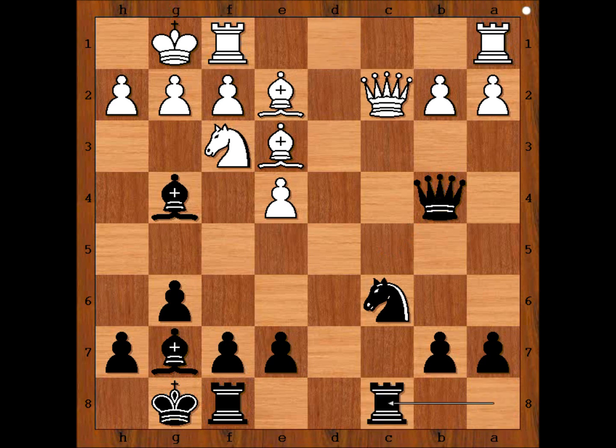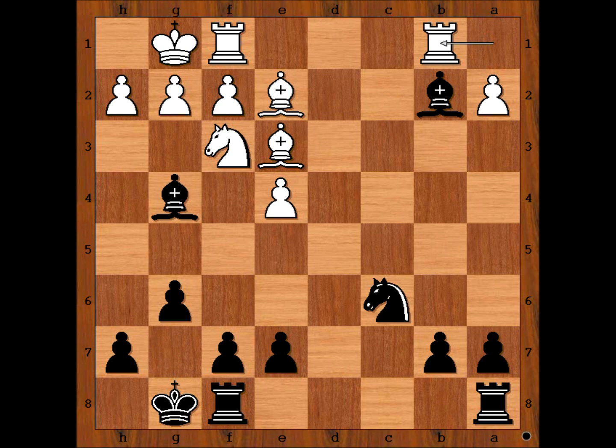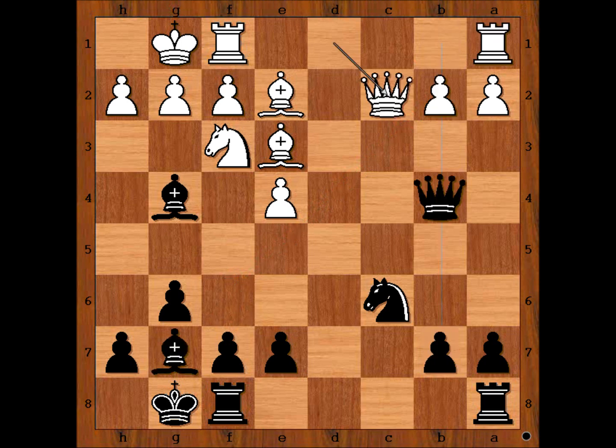Rook from a to c8. Why didn't black take the pawn on b2? If queen takes on b2, queen takes queen, bishop takes queen, rook from a to b1, and after bishop to f6 or bishop to g7, rook takes pawn on b7. That is why. So in the game we have rook from a to c8, aligning the rook with the queen. a3, attacking the queen.